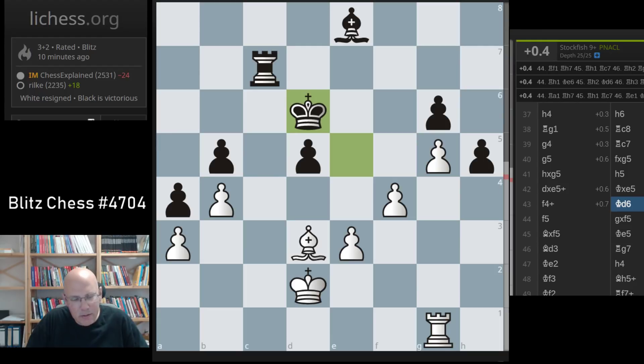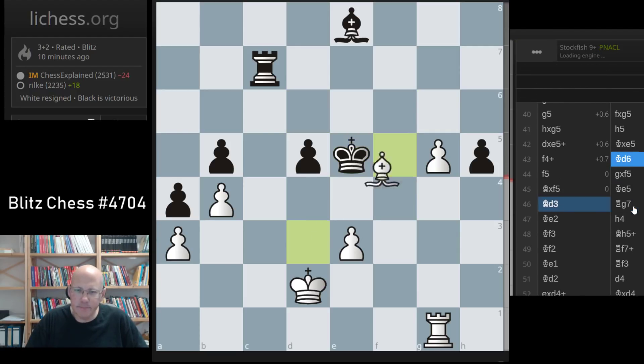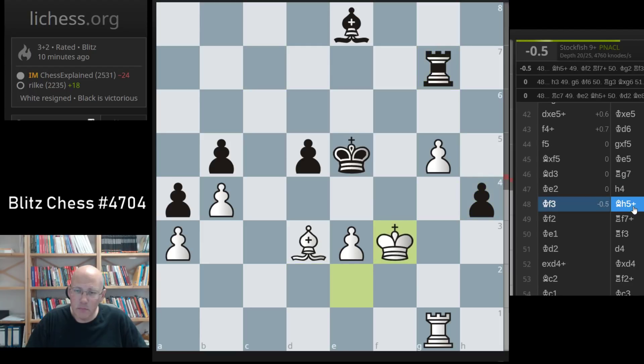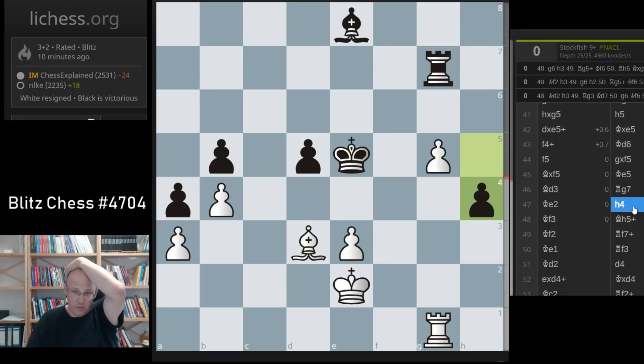F5 is probably not right. I'm surprised that the engine just gives me 0.4 — I was thinking that must be a clear advantage, with black being stuck to g6. I know he's got the h-pawn, but still — I cannot believe that this is just a small edge. He defended this well, and I made a couple of really terrible oversights. King f3 is just a bad move. I didn't see bishop h5 at all.